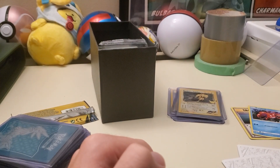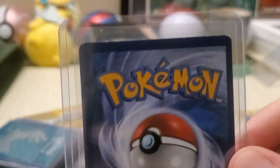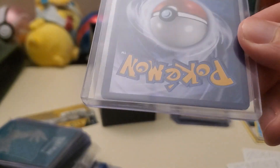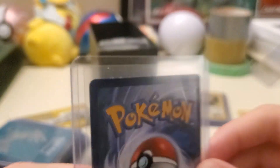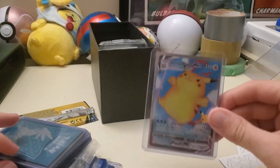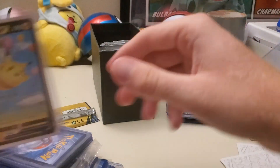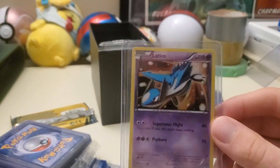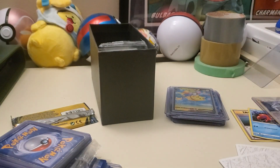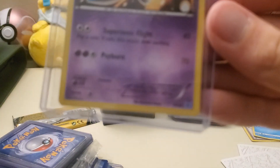I don't think that's a holo — judging by the condition, I might have pulled it myself. I don't know, but I'm going to set that to the side and look up that card after. We got the Xerneas, Surfing Pikachu, Surfing Pikachu V-Max, Flying Pikachu V-Max with the plane, Flying Pikachu V. That's pretty spicy — that's from a Latios deck.